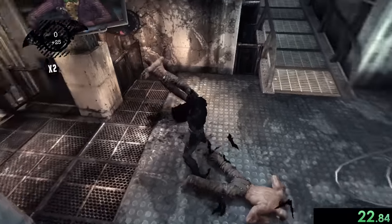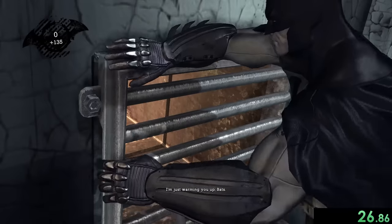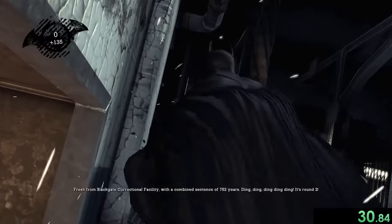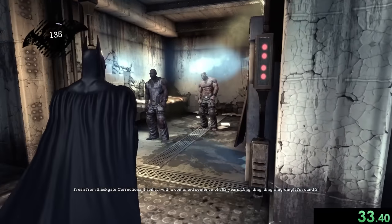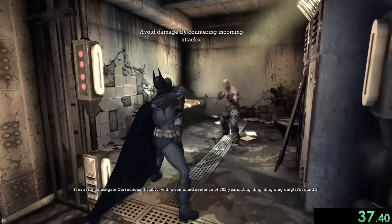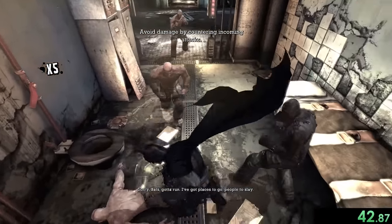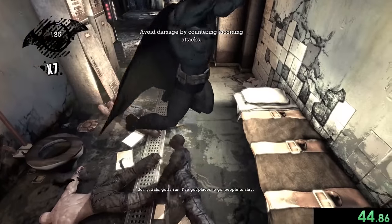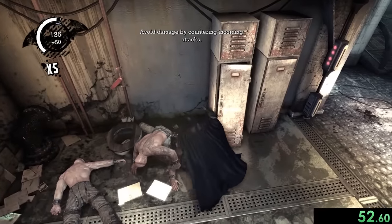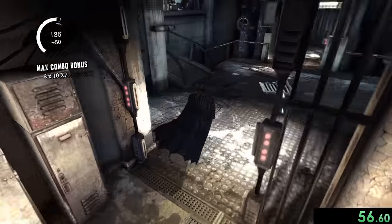Now we have to take out all of these guys while waiting for Joker to finish his dialogue. We can start opening this grate because that's going to open up a trophy for us later. We'll wait here until the electricity is gone and start fighting. We want to get them onto the ground and then do a takedown attack, repeating that over and over until everyone in this part is done.